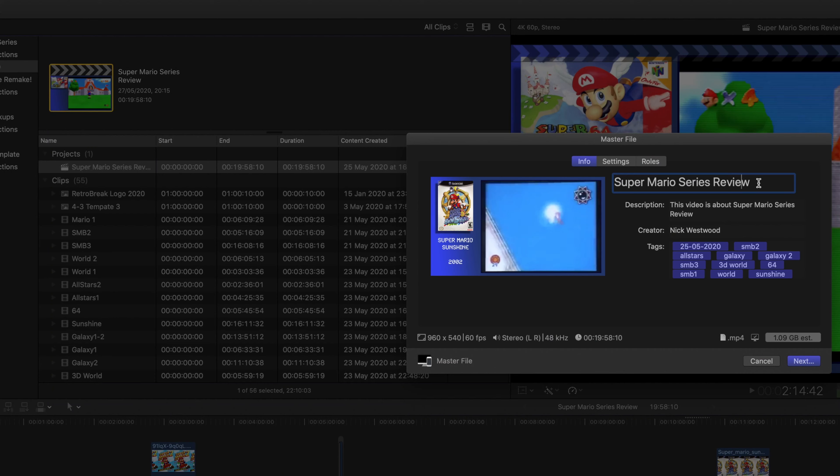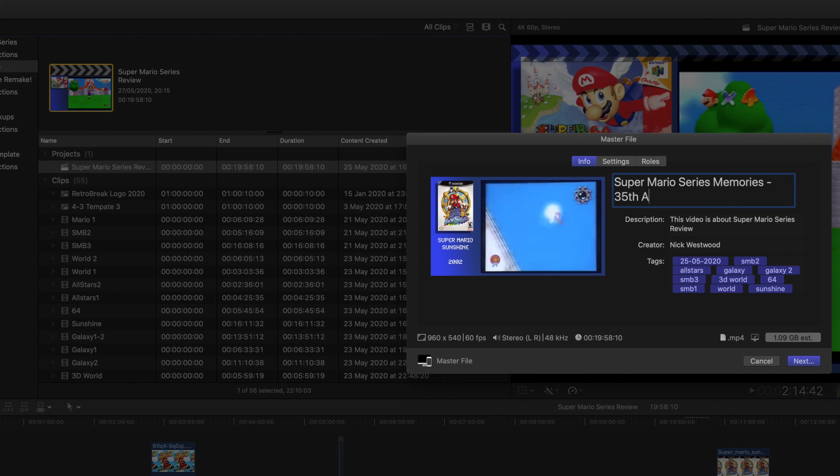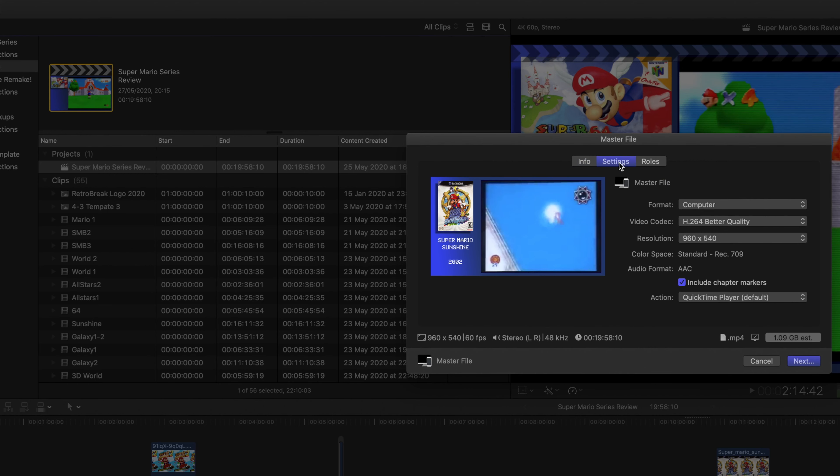Now that the video is finished being edited, the next thing is to upload it to YouTube. It's currently 20 past 8 on Wednesday night and I've just finished editing my Super Mario video. So now I'm going to give it one last watch all the way through to see if there are any little bits that need fixing. Then I'll be exporting the video and uploading it to Patreon first. And if there are any other problems, hopefully someone on Patreon will pick that up before Friday. While I'm doing that I'll also start making the thumbnail in Photoshop.